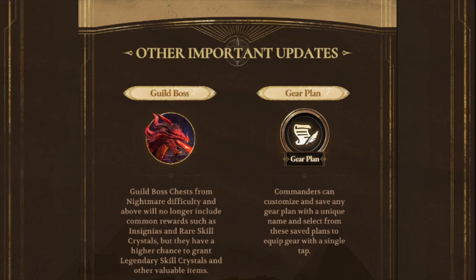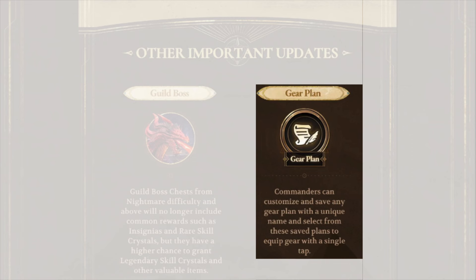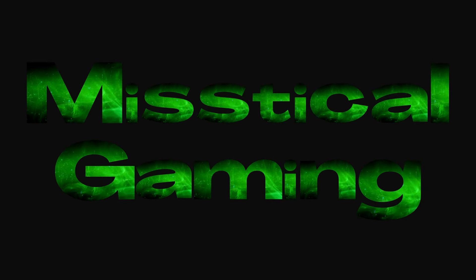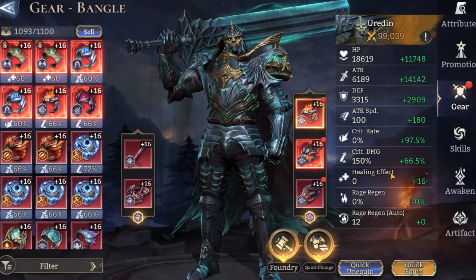Gear Plan is coming into the game soon. Commanders can customize and save any gear plan with a unique name, then select it from saved plans to equip gear with a single tap. That all sounds absolutely fantastic — let's jump into the game and have a look at what it actually does.